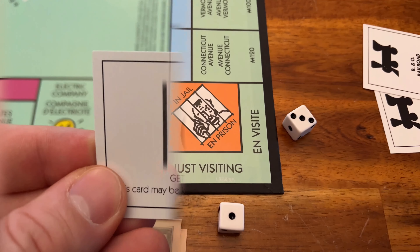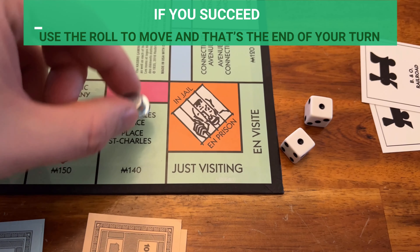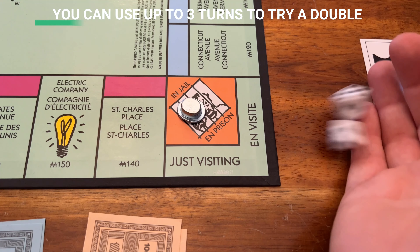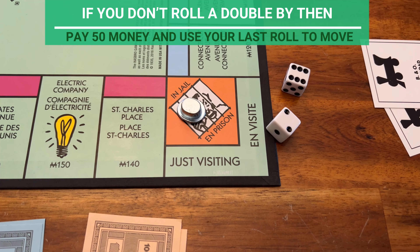If you land on the income or luxury tax spaces, pay the amount shown on the space to the bank. If you land on free parking or the jail space without being sent to jail, you are just visiting — nothing happens. And if you land on go-to-jail, move your token to the in-jail space.